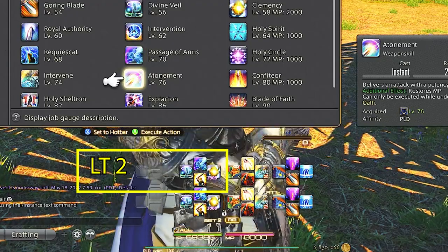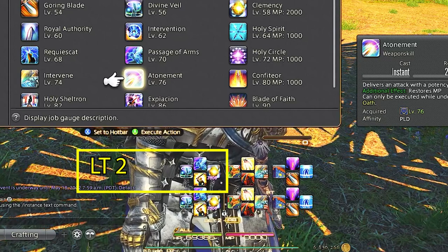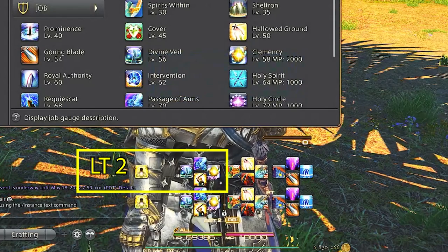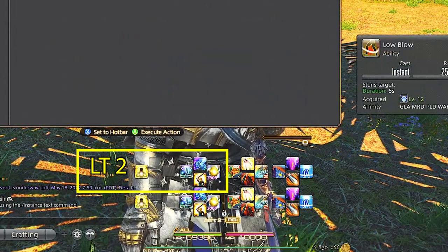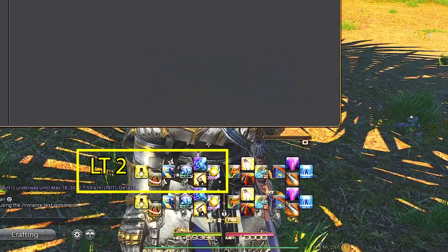Our left trigger 2 d-pad is the same for every tank as well: arm's length, limit break, low blow, and our tank stance. These are situational abilities, or ones I don't want to accidentally press like tank stance and limit break, which is why they're all the way over in the corner.